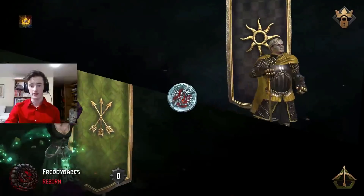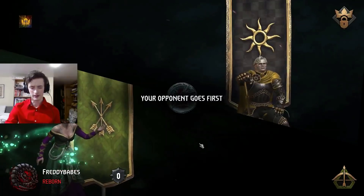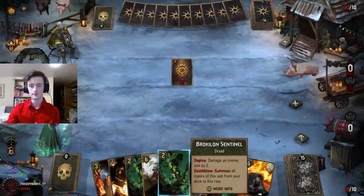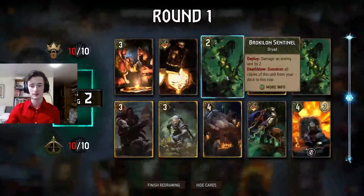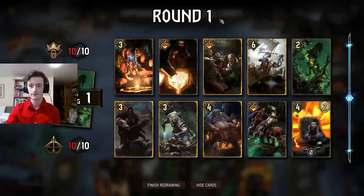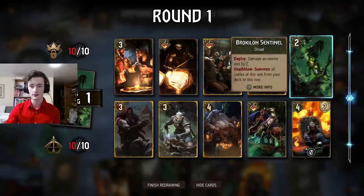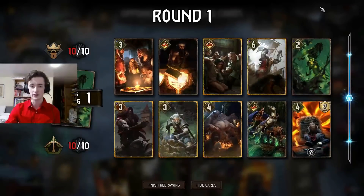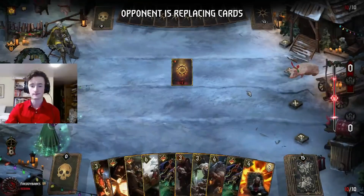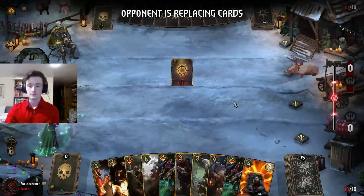A bit of Lockdown - might seem like a bad matchup, but I think this one should be quite alright for us. Yeah, our Sentinels aren't going to do much, but the rest of our deck should be good for it, I think. Alrighty, I'm kind of liking the hand, we could just Mulligan Sentinel - I do think it would be kind of dead anyway, and I like the look of the other cards, so let's get rid of that.